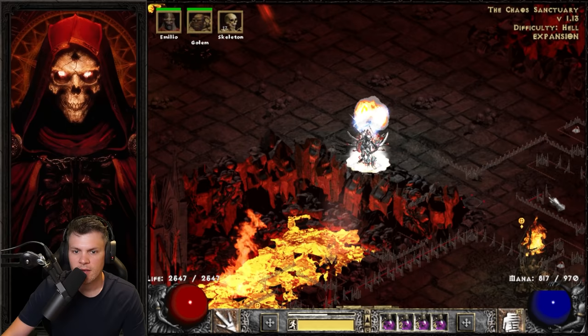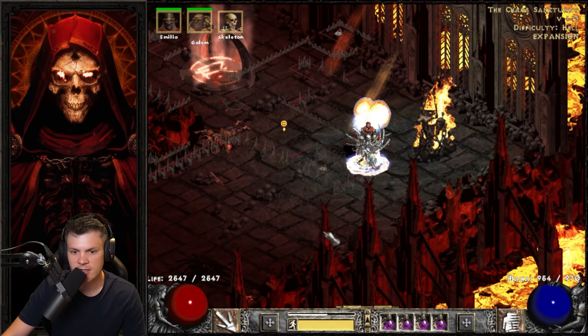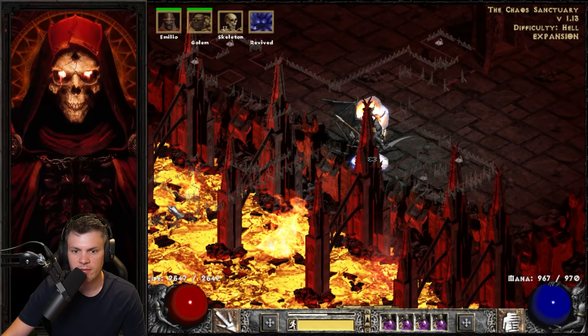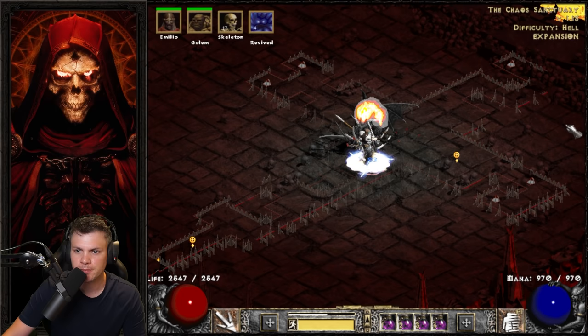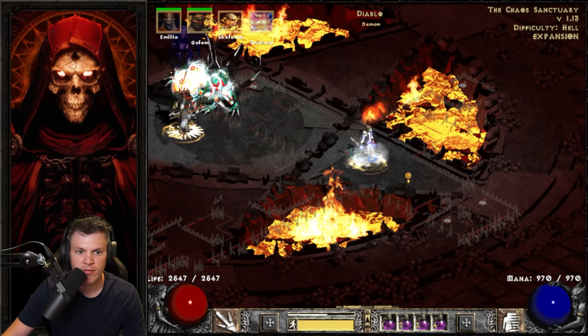As I'm teleporting to the other seal, notice how the skeletons split right away — that's really beneficial. Now if you notice when I teleport, they're stacked up on me and nothing moves until I actually move, so I need to move out for the revives to do anything. That's why you're prone to being hit when teleporting with revives — this is why I typically only suggest using revives for Diablo. We'll curse, tele-stomp on top of Diablo, then run off so everything can focus on Diablo and kill him very quickly.